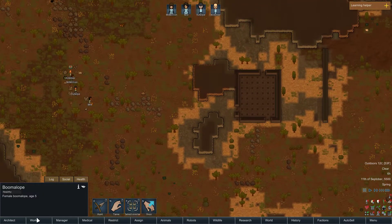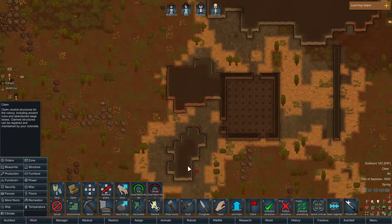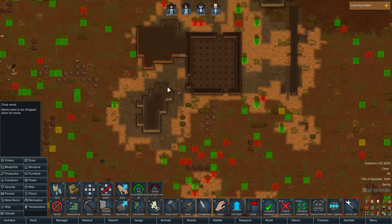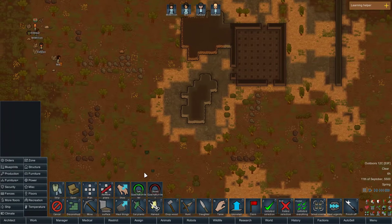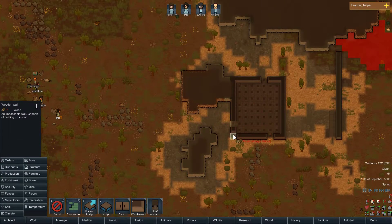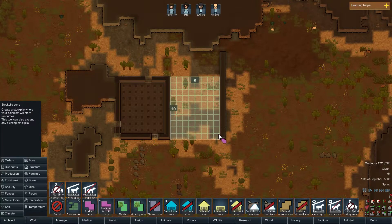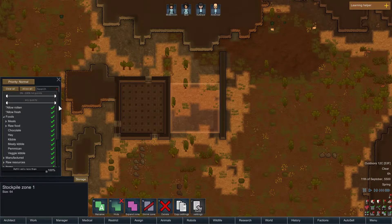I'm going to take over this new spot over here and claim it — it's actually a nice big spot. Let's get some tree chopping going. Then let's get some structure going: wall, wall, wall, wall, door. Hey, look — I've got a nice place for my stockpile to go, and I could even close it later very easily.